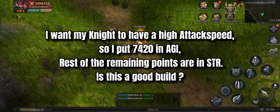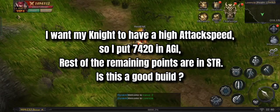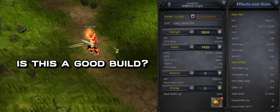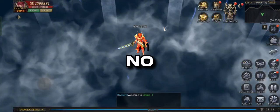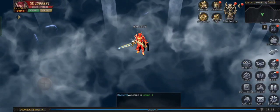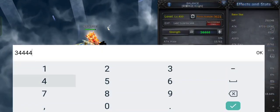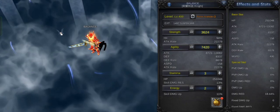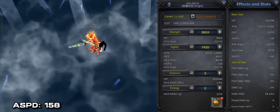I want my knight to have a high attack speed, so I put 7,420 in agility and the rest of the remaining points in STR. Is this a good build? No — when you put a high amount of points in agility, it does not mean that your attack speed will increase. This build with 7,420 points in agility gives only 158 attack speed.